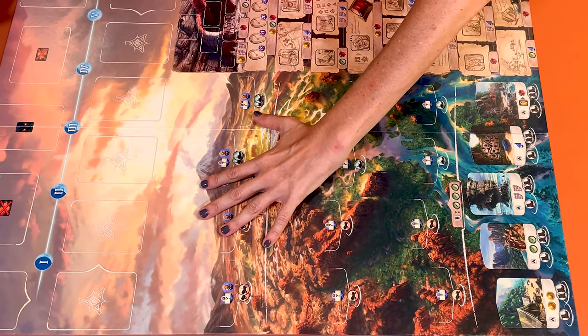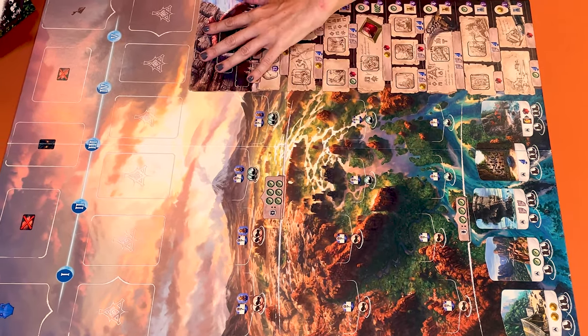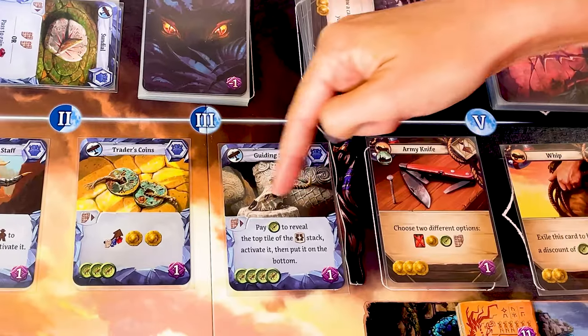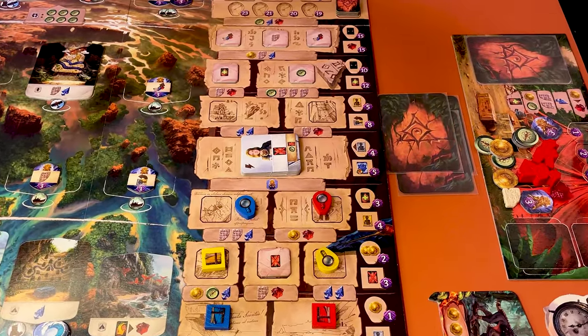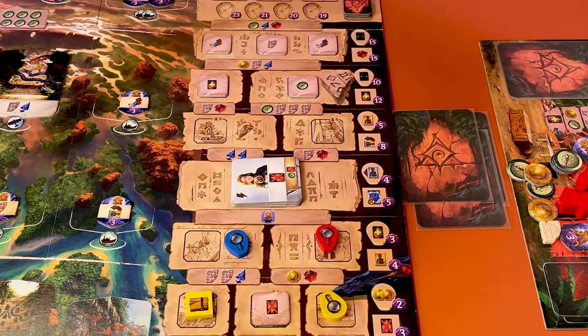In Lost Ruins of Arnak, you play an adventuring archaeologist, a bit like Indiana Jones. Over the course of five rounds, you discover the uncharted island of Arnak, which is full of hidden sites, items, artifacts and treasures, and dangerous guardians which you must overcome and gather enough clues to discover the lost temple of Arnak.